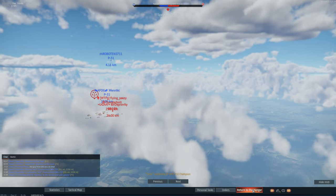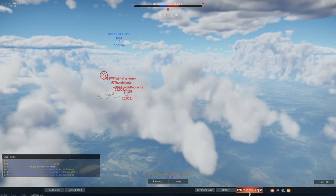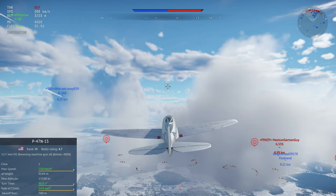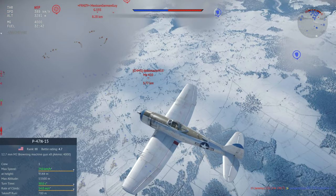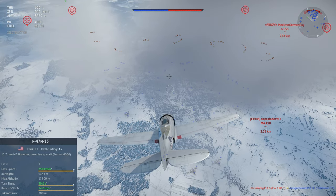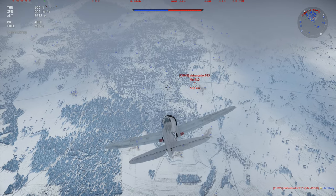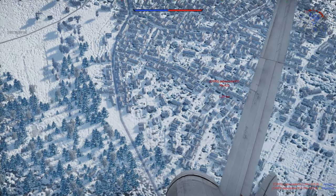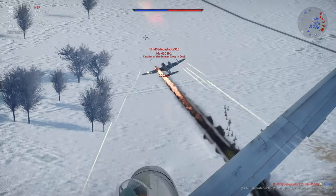Let's get into the fully spaded Air RB match and close it off with a quick CAS conclusion. Here we are finally fully spaded with the P47 N-15. Right off the bat — I'm not going to not recommend this, but I don't really know if I can fully recommend it either. It's a very good plane if you can get up to altitude and dive down on enemies, but one of the problems is that so many maps at around this BR don't really have the space to build up altitude and dive like that.